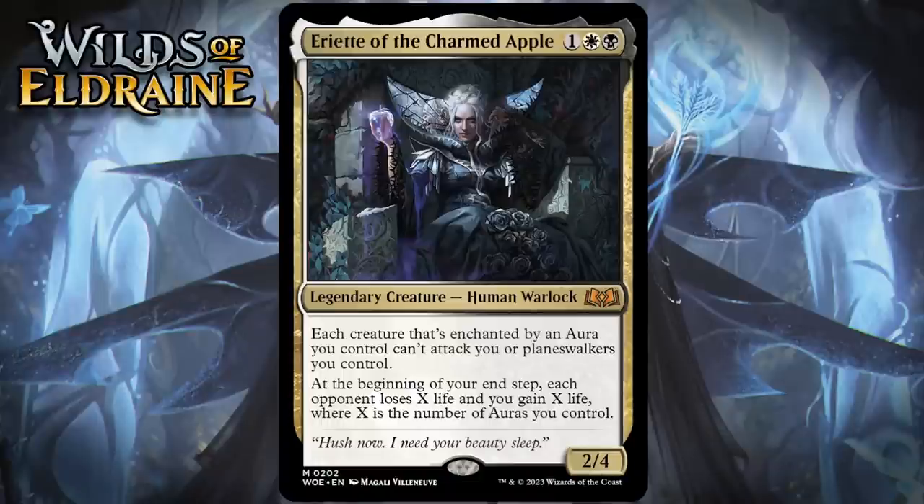Overall, that first ability doesn't seem like it's going to matter all that much in Limited. The second ability is where you get most of the value here. There are a lot of auras in this set, including those roll tokens, and that means draining your opponent one or two life every upkeep is kind of a reasonable thing to expect, especially in black-white, a deck that's really going to be about monster roll auras. Overall, I think that makes Ariette a B.